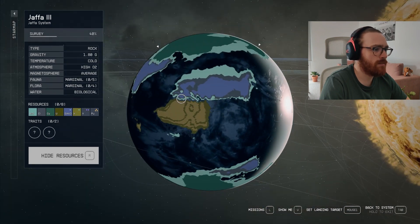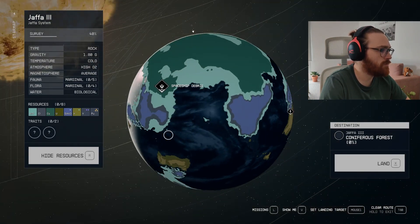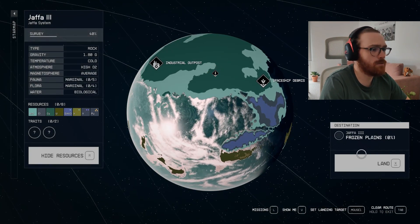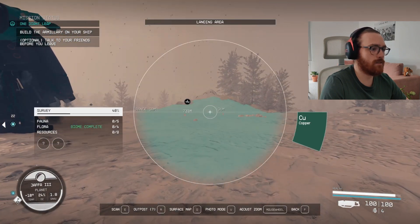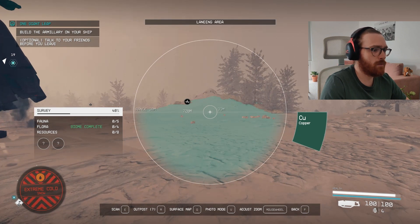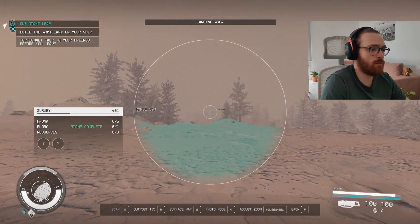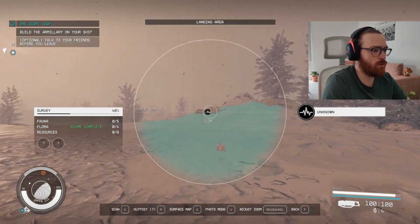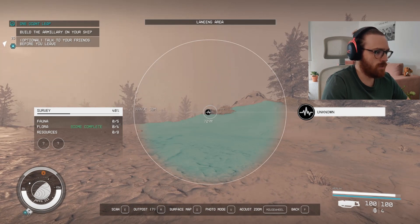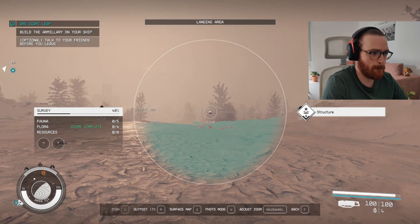Let's pick a spot to land. As you can see, planets have different biomes, such as Conferrous Forest right here, and it should be Frozen Plains. So let's pick a spot and land. We've landed on the planet — we should exit the ship, and the first thing is to pull out our scanner. In my case, it's the letter F. On the left side, you can see a survey progression chart, which has fauna — which are animals — flora — which are plants — and resources. There are also two planet uncommon perks, which we will discover a bit later. If you point your crosshair on some unknown structure on the horizon and press Scan, you can get information about what kind of building or point of interest it is.